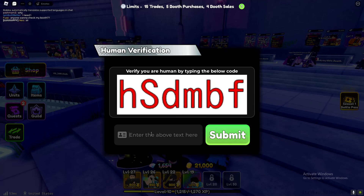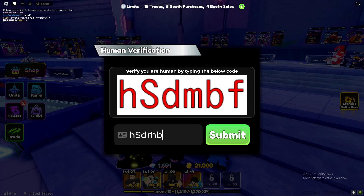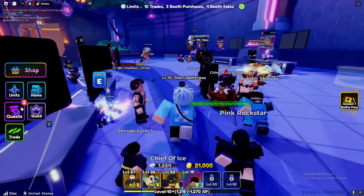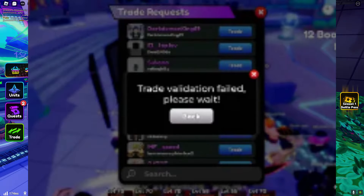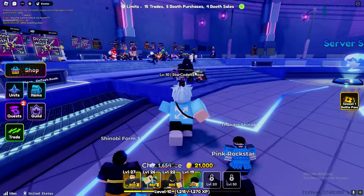It's asking me to verify that I'm a human — this is something that's new. Let's go ahead and do this real quick. There we go, submit. Let me show you guys how to fix the bug. I'll put a picture on the screen right now of what the bug does look like, and it does happen when you trade or place down your booth.